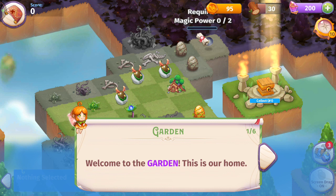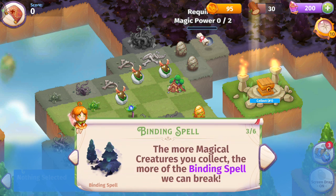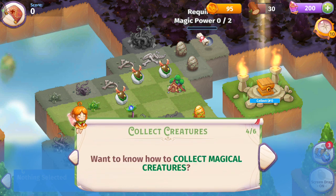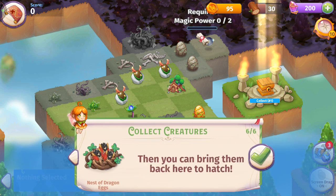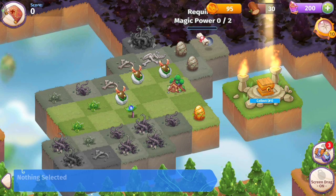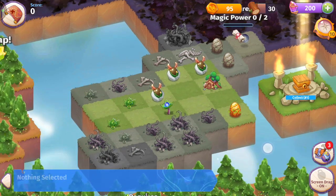Welcome to the garden — this is our home. It used to be full of magical creatures, but witches put a binding spell on the land. The more magical creatures you collect, the more of the binding spell we can break. Soon you'll be able to save eggs by winning levels and bring them back here to hatch. I want to make five merges.